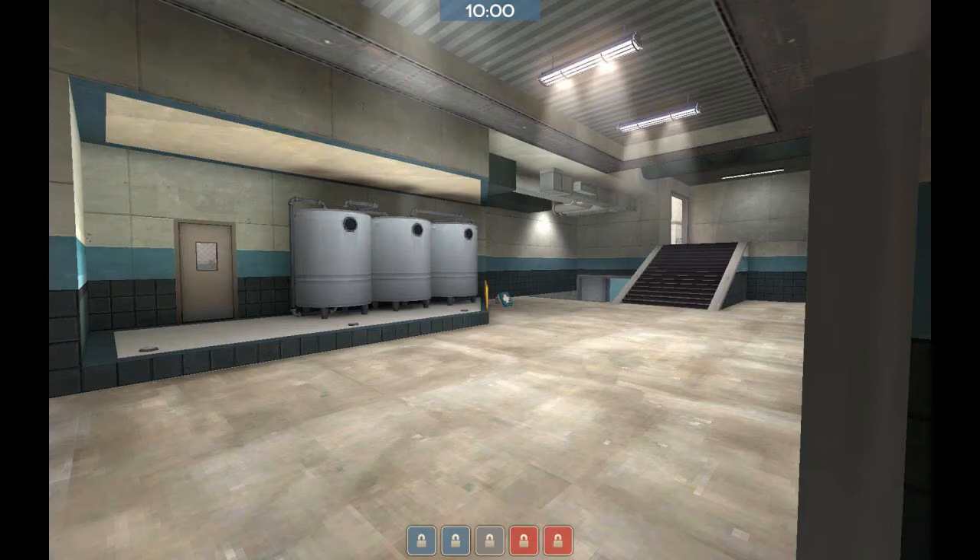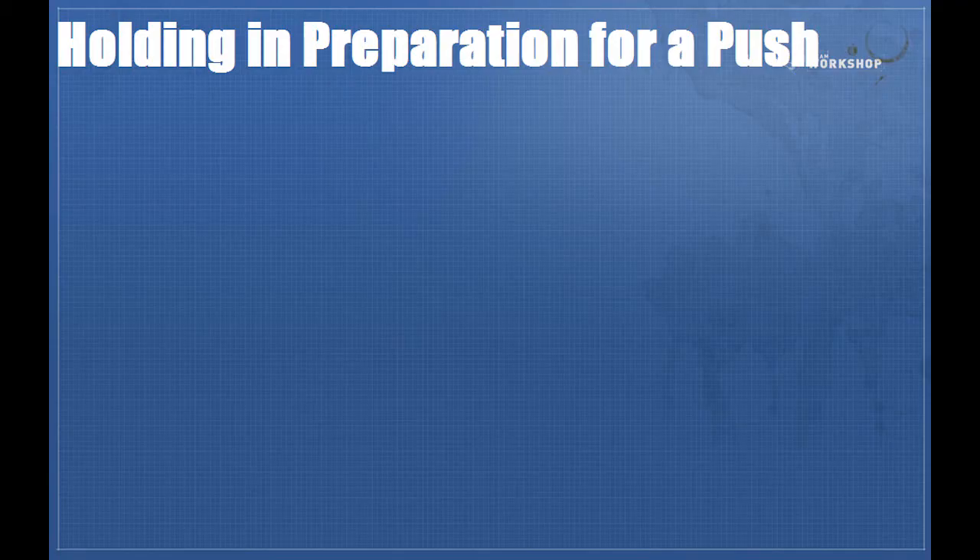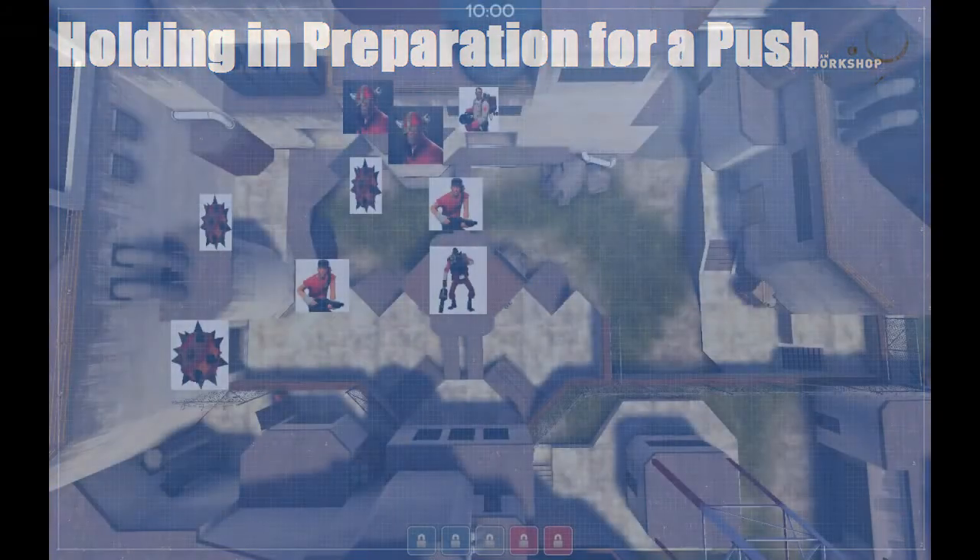Anyways, we'll get started here. Perhaps uniquely for every map in the competitive rotation right now, it is incredibly easy to push off of process last. So whereas in some other videos I haven't really talked about it very much as to where you should be holding in preparation for a push, on this map it's much more important because if somebody screws up and dies you could be hearing from the enemy team very quickly and losing second. So I'll show two different holds that you can use in order to not lose your second while you're trying to push last.